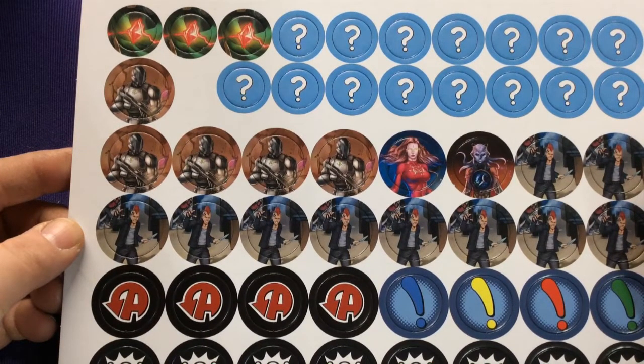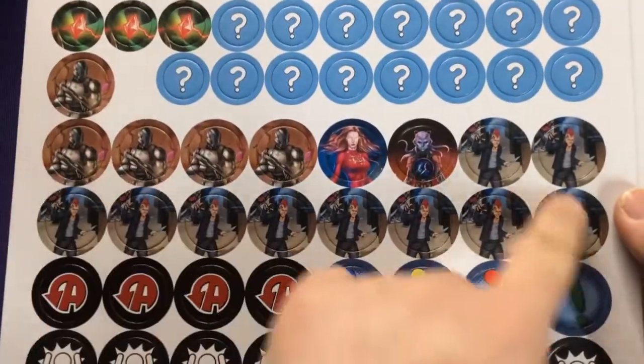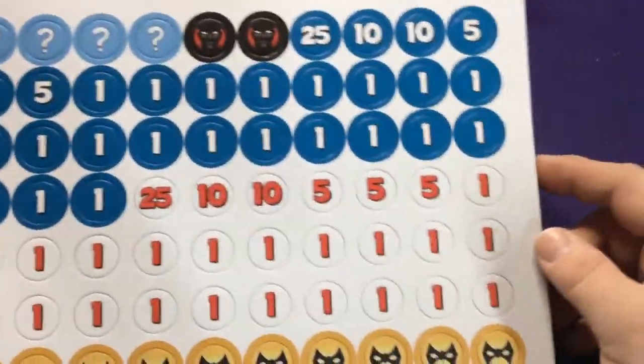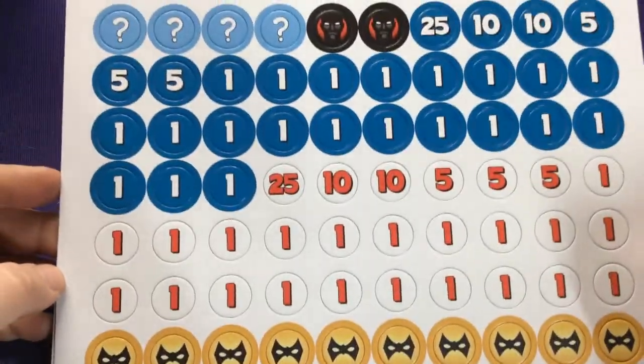Here are all the different tokens — different thugs, special enemy tokens, issue tokens, focus tokens, damage tokens, stuff like that. And we'll look at our board.